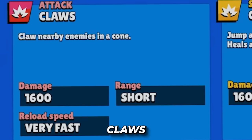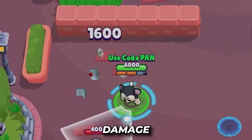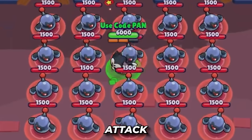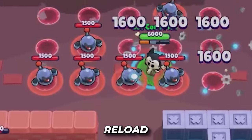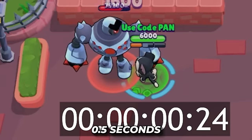Kit's main attack is called Claws. He slashes at his enemies, dealing about 1,600 damage per enemy. The attack range of Claws is very short, at about only 3 tiles of radius, but it can attack multiple enemies. Kit's reload speed is very fast, clocking in at about 0.5 seconds, which is par for the course for some of these melee brawlers.